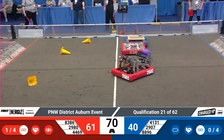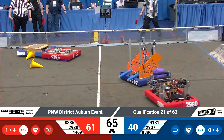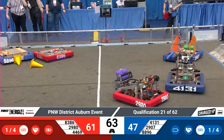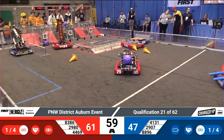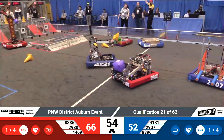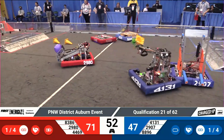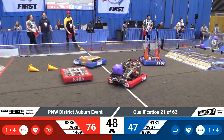Meanwhile, it's a minute and 10 seconds to play and the red alliance has the lead 61 to 40. 8896 Wolf Tech Robotics and 8386 the Iron Goats pushing and shoving. Raid zips on by everybody into the red community — they've got a cone ready to score, and that goes on to the top row, putting five points on the board for the red alliance.